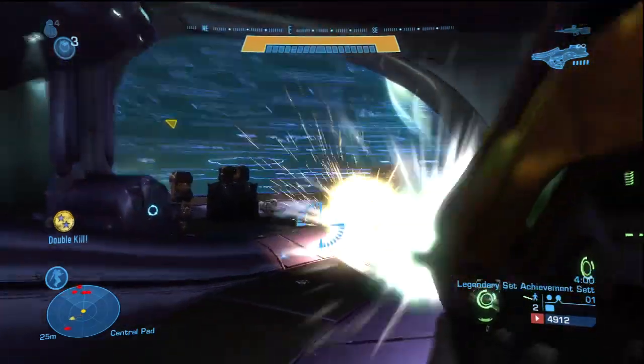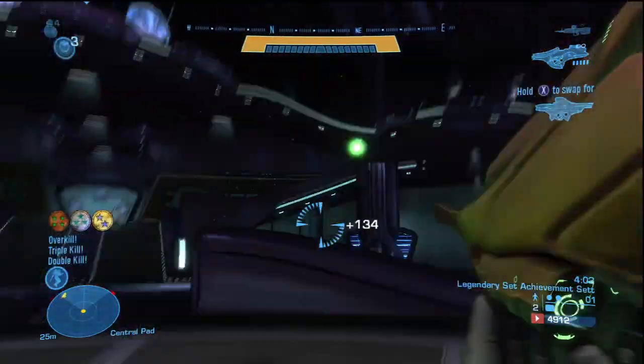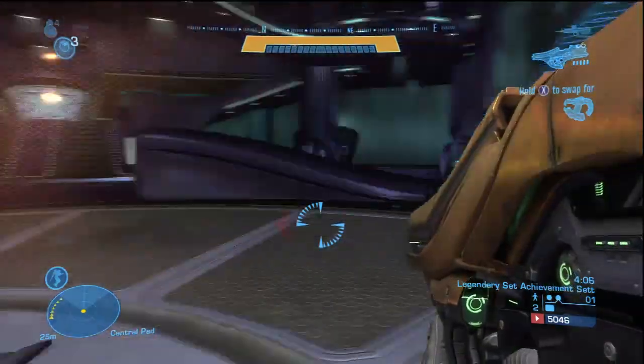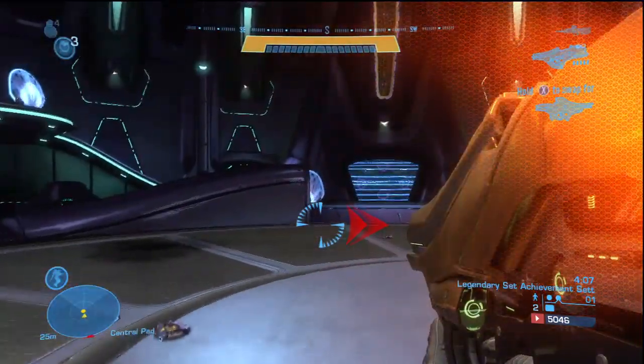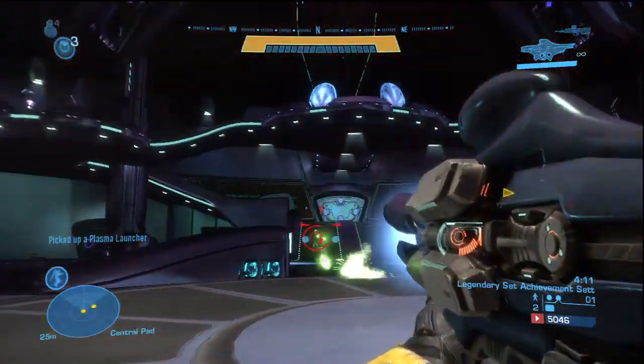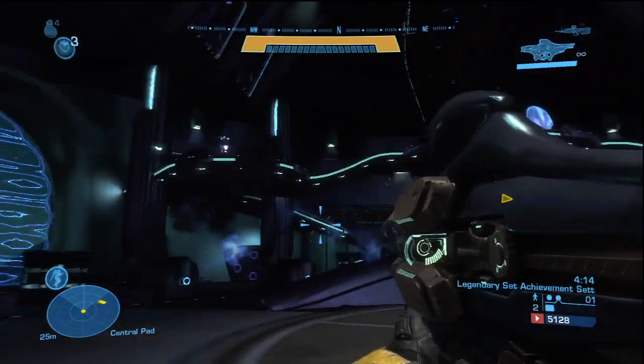I cut it to another Killionaire here using the jump and 180, which is kind of nice. Then I cut a huge part out of the video. I'd already got the Killionaire as you see — the achievement didn't pop up. But my friend hadn't got it, so I dropped this weapon for a different one and gave my friend the plasma launcher, and he has the Fuel Rod Cannon.